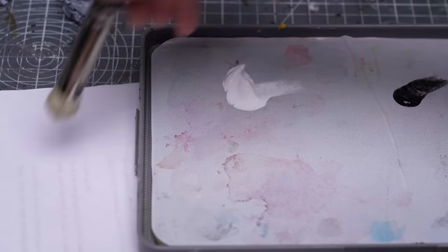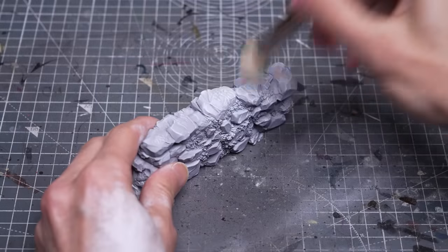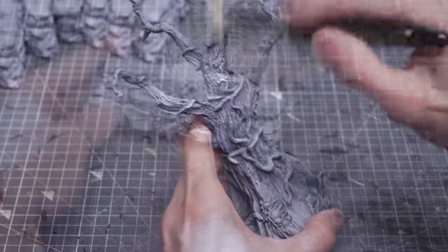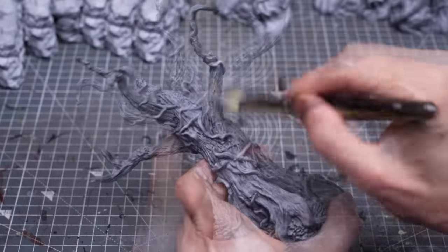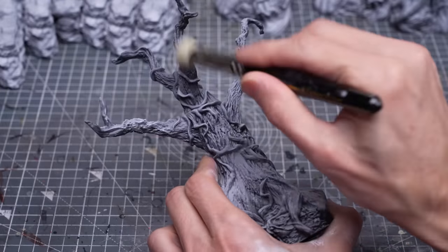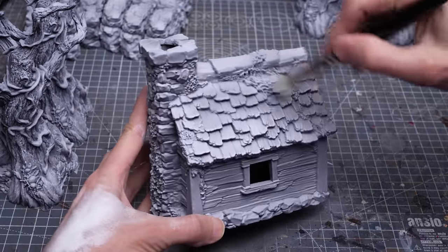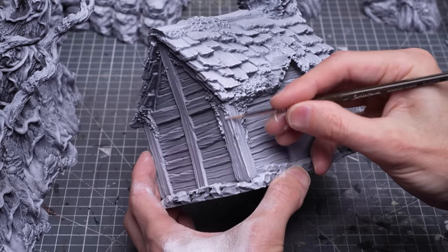I'm going to do some dry brushing with some pure white. This just means using a large brush and wiping most of the paint away, before dragging the brush repeatedly across the surface of the model in a mostly downward motion. This is just to ensure that all of the edges and details are as sharply defined as possible. It's also a useful way to articulate the texture of the more shadowed parts of the trees that I might have missed with the airbrush. We can also use a regular brush to provide some edge highlighting to the main edges of the hut if you like.